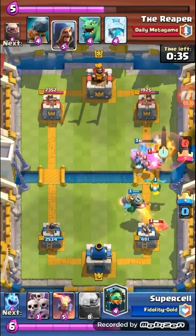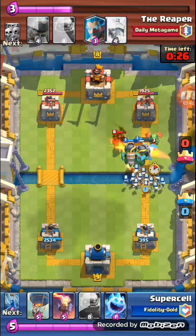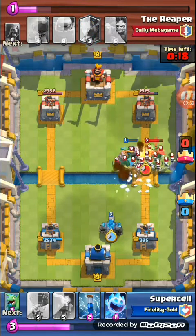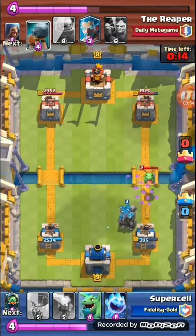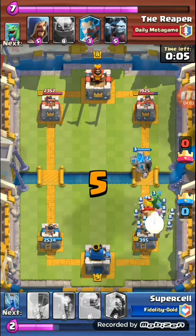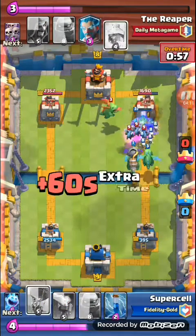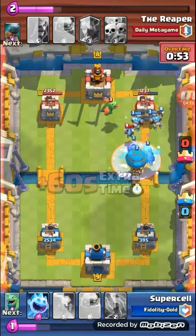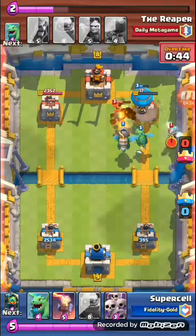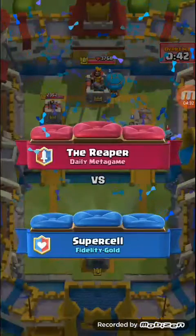I then played my nasty combo with my golem loon. That was very nasty. I played my second Inferno Dragon there. It was perfect. He played very, very well. But this time I had my baby dragon ready. He played very, very well. Though I deployed my balloon, I zapped it and it was game over. I defended at 395 health points. That was the first battle I did with that deck. It's a very nasty deck.